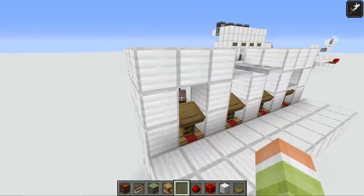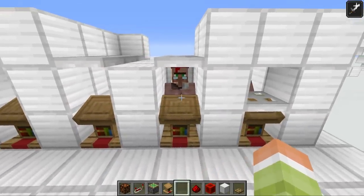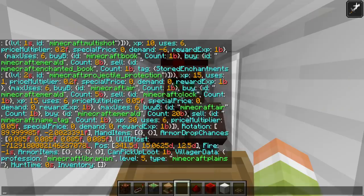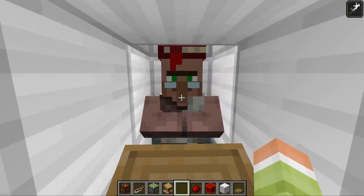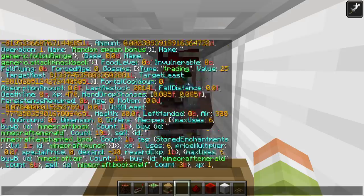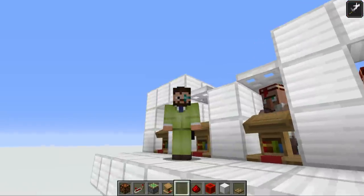I did make it work but couldn't make it work consistently. This may change in 1.14.3 because currently there is a bug where villagers randomly lose their workstation and try to assign another one. There's a command called 'data get entity' you can run on a villager which brings up brain memories. I found villagers that don't have a workstation according to that data, yet they still reset trades — it's very confusing.